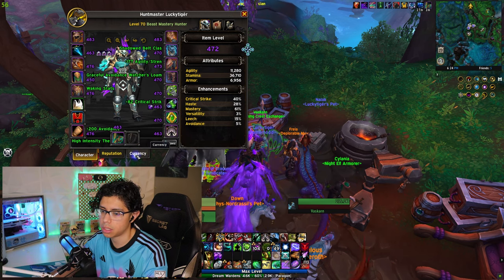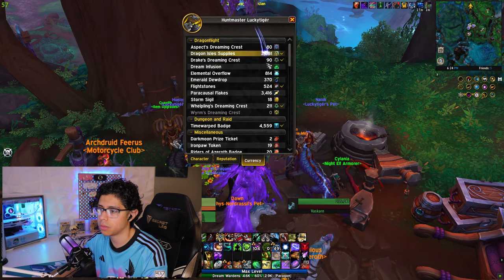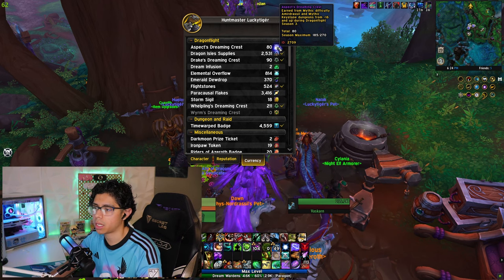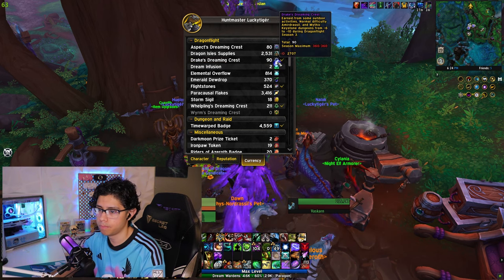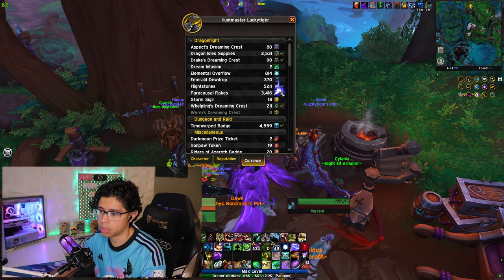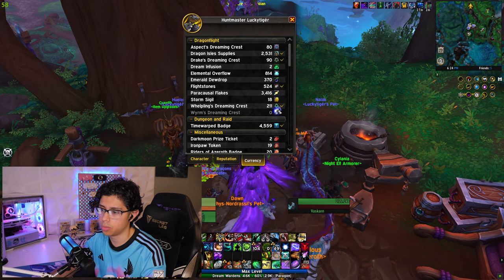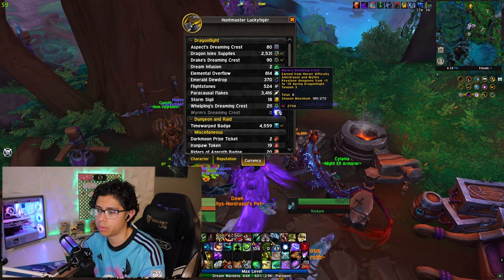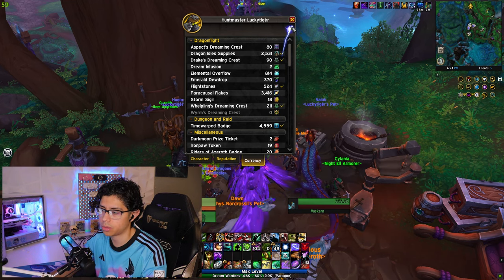You won't be able to use this if you are capped. Every week they are increasing the amount of crests you can hold. Right now the Season Maximum is 270. For the Drake's Dreaming Crests it's 360. And the Whelpling's Dreaming Crests along with the Worm's Dreaming Crests — so many crests, it's kind of annoying.